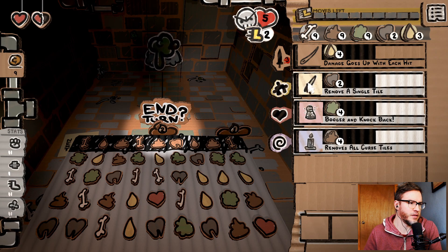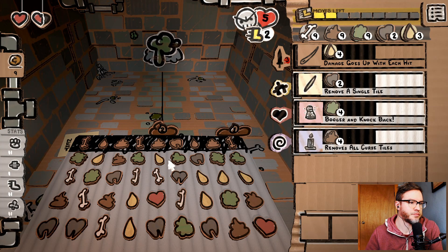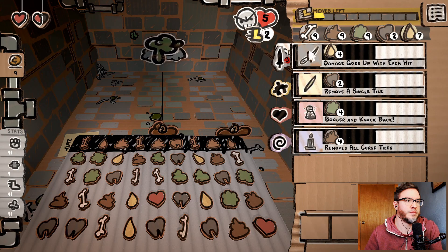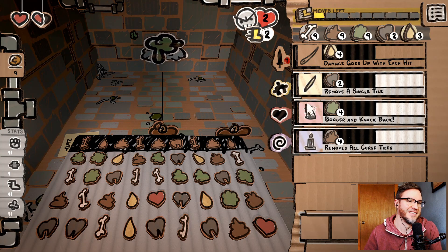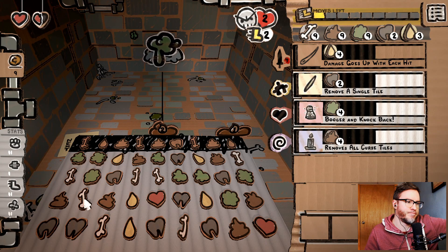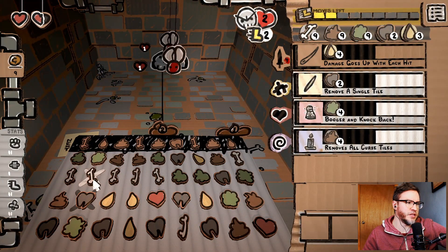I can only remove one tile at this point. Let's just end turn. That's three damage. I've got so many boogers. We have one move. That's pretty good actually — we'll go with that and end our turn. That's kind of a bummer. But we have two bones here so we can take out both those flies.